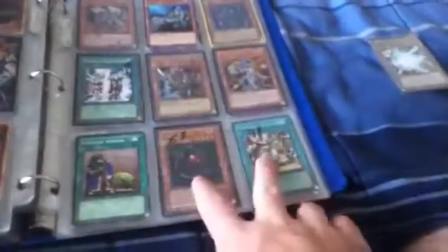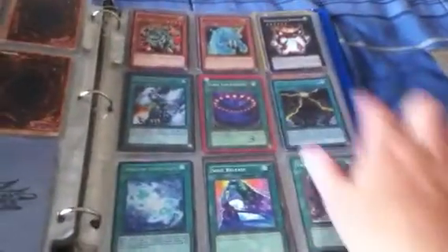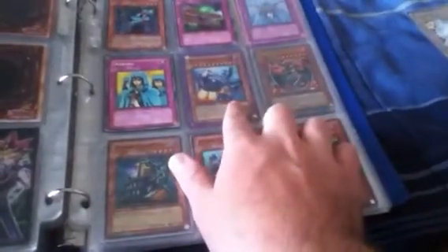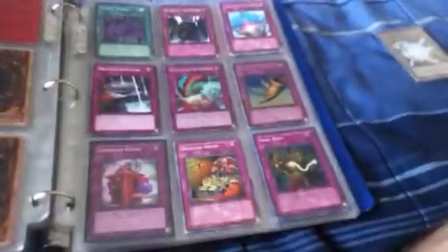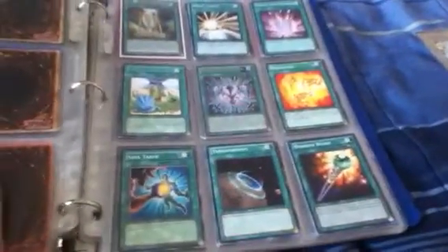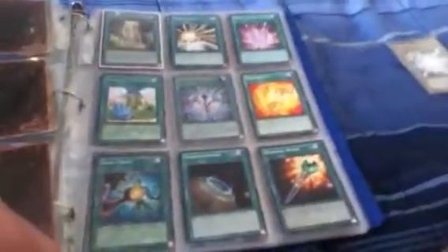These are three to five dollars, that's four, that's four, that's four, and that's six. This is the nine-dollar section and the three-dollar section starts over here. Now going backwards — that's starfoil, that's common, that's super, that's ultra first set, and that's super from sneak peek. The two-dollar section starts over here.